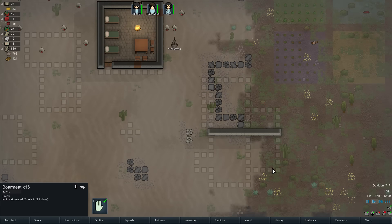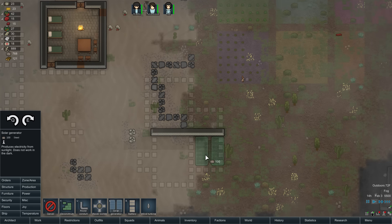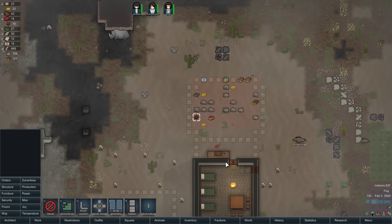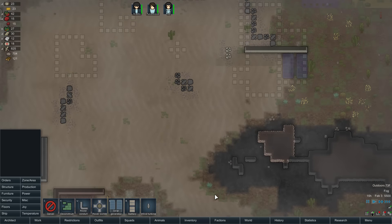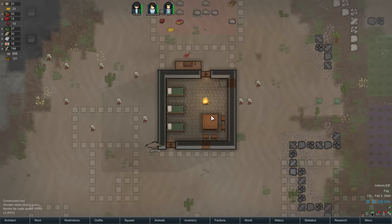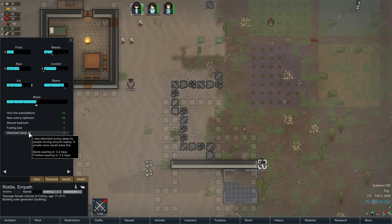I'm thinking about putting power down here. We can do a windmill or solar generators — there's 100 steel, so let's go ahead and do that. I'll plop a solar panel down here and run cabling up that way. Maybe put one over here too. Also thinking wind turbines down here, and we can run power lines up that way. We also want to get the beds out of the shared room — disturbed sleep is giving negative mood effects. People sharing a bedroom need their own little apartments.